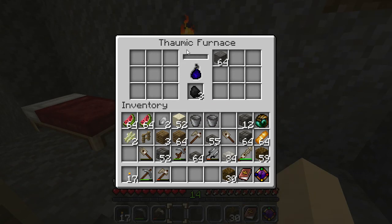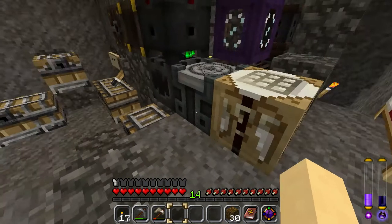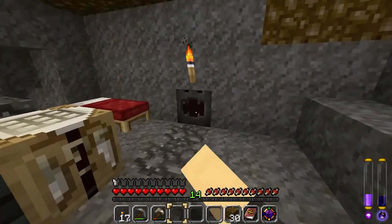Another great item: the Formic Furnace — 25% more awesome than a normal furnace, no vis required.